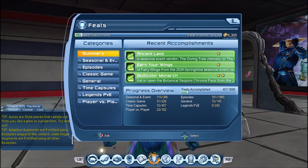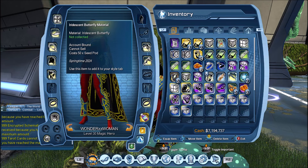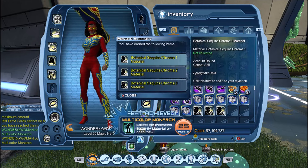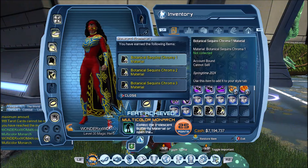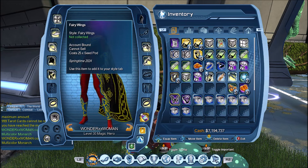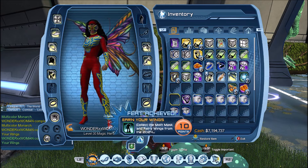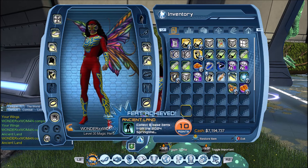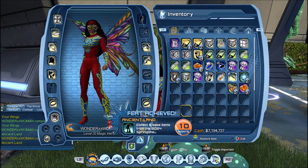So if all you care about is the feats, you don't have to get all the materials — you just have to get one or the other. As soon as you consume the iridescent butterfly material, or as soon as you open the botanical sequin chroma pack, you will get a 25-point feat. And once you consume the moth mask and the fairy wings, you get the second feat. And for the last feat, once you consume eight base items, you do get the feat.